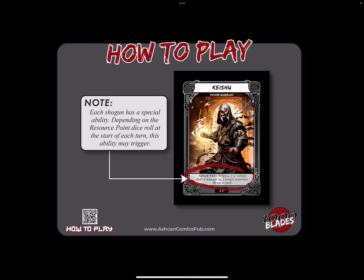Each shogun has a special ability, depending on the resource point dice roll at the start of each turn. We see here Keishu has an ability called ninjutsu. When a three is rolled, we deal four damage to two target warriors, and we get to draw a card.